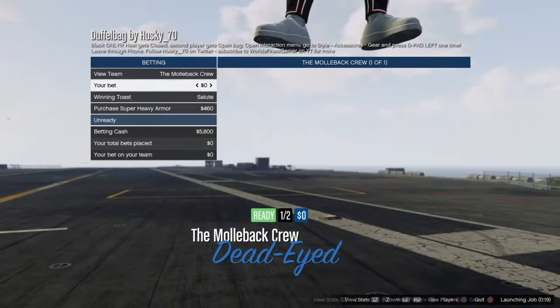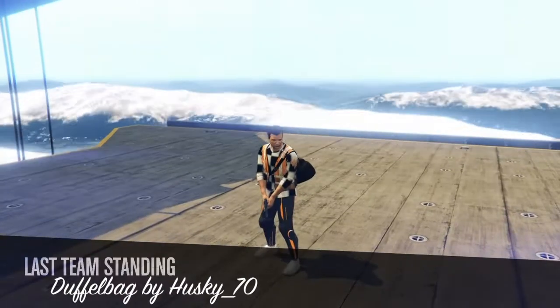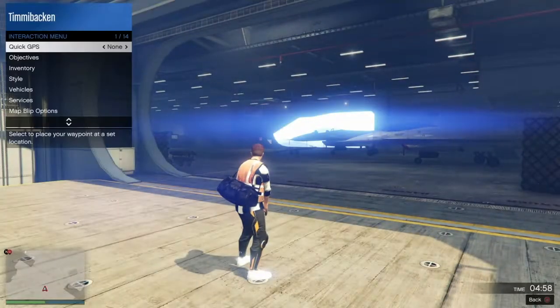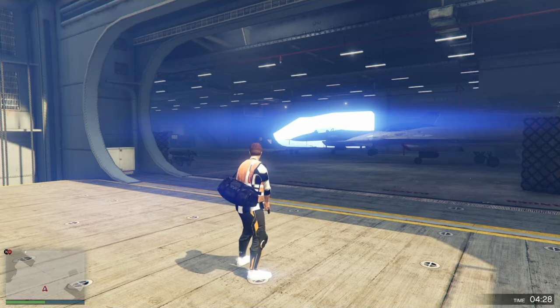When you are in the job, pull up the Interaction Menu, go into Style, go down to Limited Clothing, and just hold right or left on the d-pad for about 20 seconds or so.